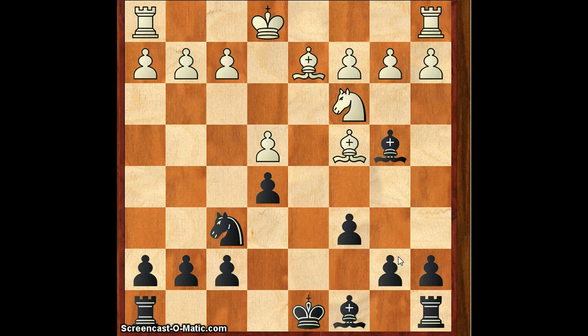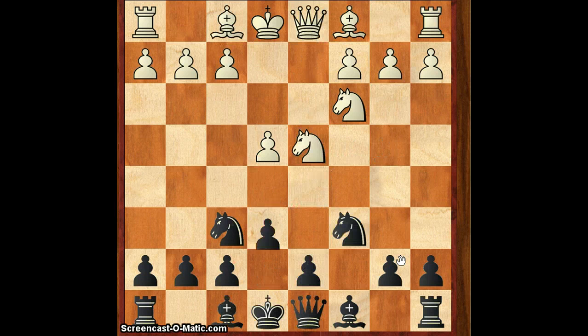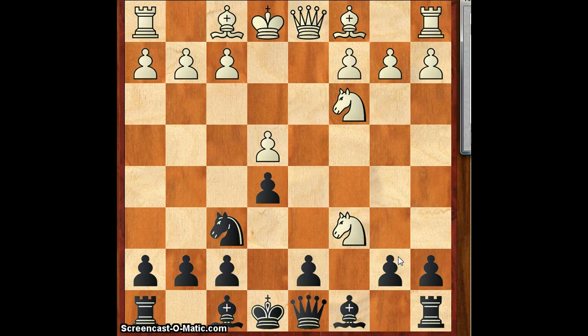So Bd2 is the recommended procedure. And after Ke7, the king is already centralized and black has no problems. Because we have taken with the d-pawn, there's no imbalance and it's just a boring position. If we take with the b-pawn instead, it's an asymmetrical position, which is very, very interesting.